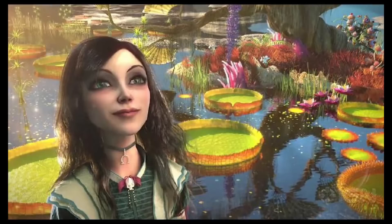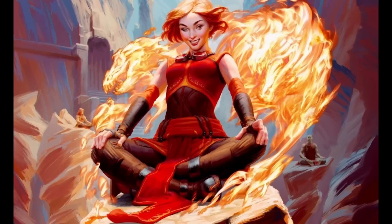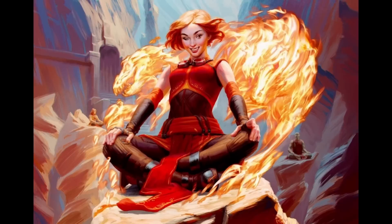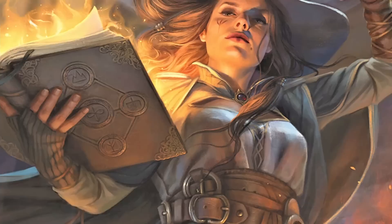We'll take Sorcerer all the way to level 5, maxing out this overall build. As you do that, you also get access to Metamagic, which allows you to alter your spells in convenient or interesting ways. And since we hit level 5 in Sorcerer, before we jump into anything else, I want to cover the one last ability score improvement — since we're just a little bit away from maxing out our Dexterity, let's just bring it to 20.